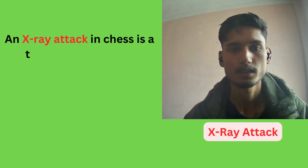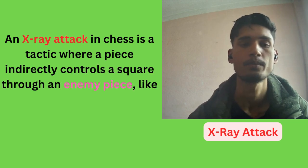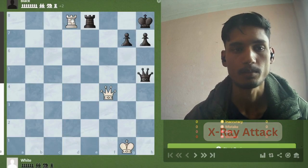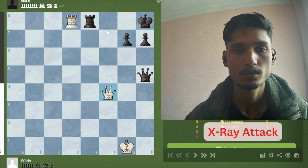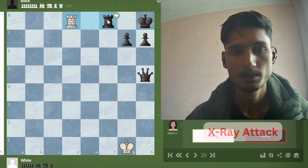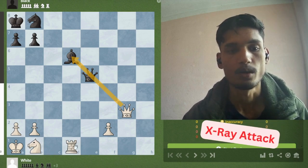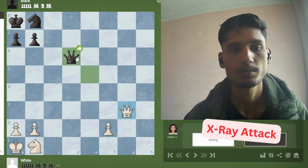X-ray. An x-ray attack in chess is a tactic where a piece indirectly controls a square through an enemy piece, like seeing through it with x-ray vision. It can be used for offense or defense. In this position, white is threatening checkmate. But if we take the rook on e8 he can simply take back with his queen. So first we move our queen to f8, delivering check — the only option is to take with his rook — and then we simply deliver checkmate. In this situation, white's queen is x-raying black's bishop, so white can simply take the bishop on d6 by moving his rook. If black takes with his queen, he simply loses his queen.